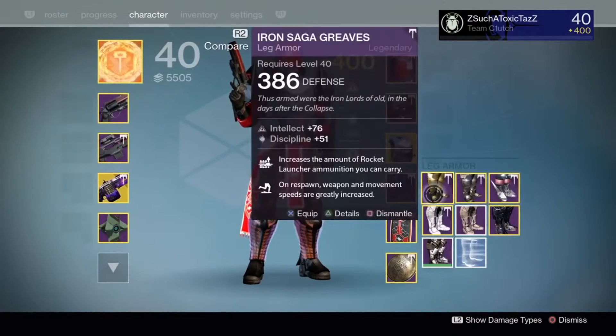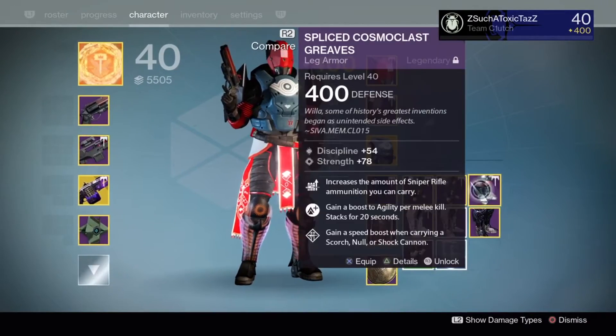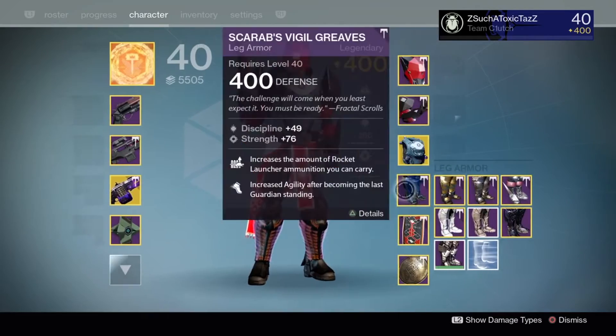With absolutely no perks — no Field Scout, no perks on the chest plate or boots — we only hold up to 87 rounds total.